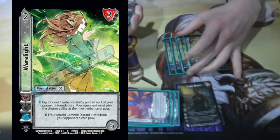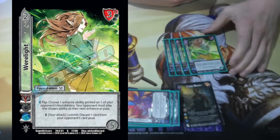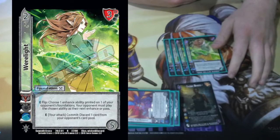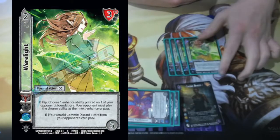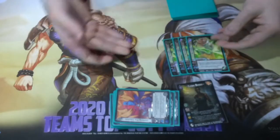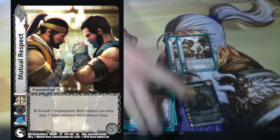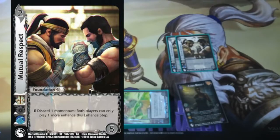For Wear Lights: this says my opponent has to stop playing enhances. I pick one of my opponent's cards that has an enhance that is committed so they can't use it, or a gate cost they can't pay, and say you have to play that one or pass. They pass, I pass, and we go right to blocks. Kind of the same thing that Mutual Respect works — enhance discard momentum: both players can only play one more enhance this enhance step.